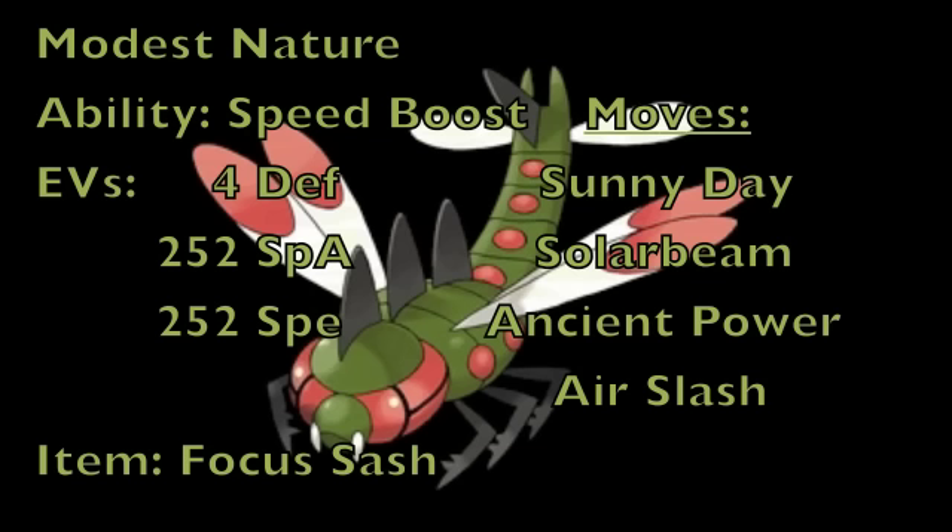Other leads that are pretty common can also be beaten by this set, especially older Gen 4 leads. For example, Aerodactyl was very common — Ancient Power is a two-hit KO on most Aerodactyl. Machamp is very common — Air Slash will KO most Machamp. Solar Beam will be a one-hit KO on most Swampert. The only thing you'll really have trouble with would be a lead Metagross, but that would be a reason to switch out.